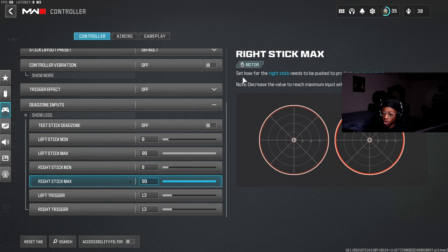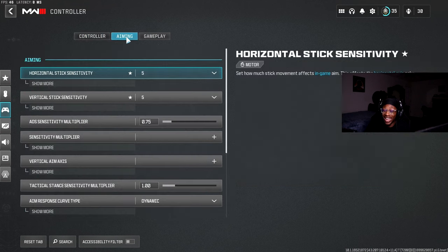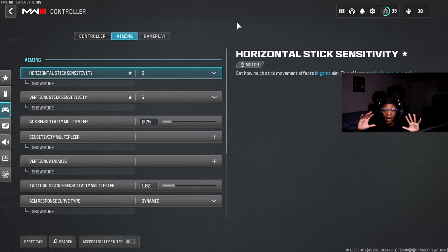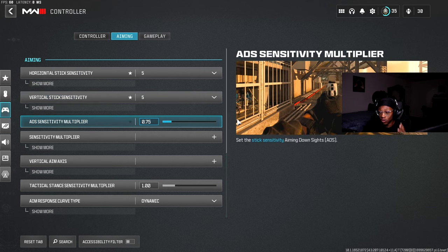Now we're going to the aiming section — sensitivity and things like that. Disclaimer: my sensitivity might not help you, so don't copy it to a T if it's not comfortable. You're the one playing the game, so find a sensitivity that works for you. For me, 5/5 works. Sometimes I go up to 6/6 or 7/7, and if I'm sniping I go all the way up to 9/9. But for AR play, trying to hit my shots and stay sticky with my aim, I use 5/5.